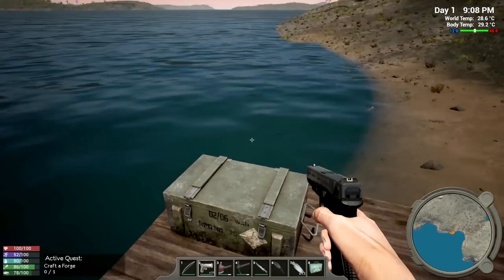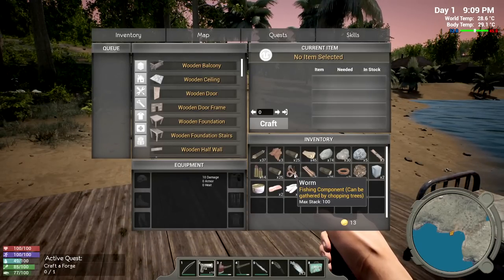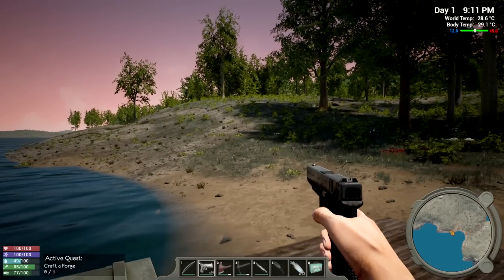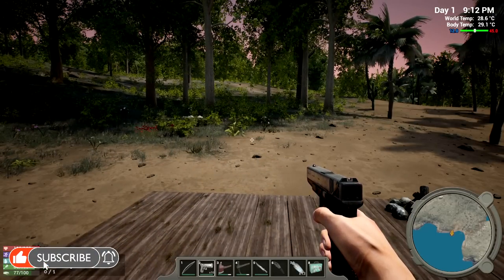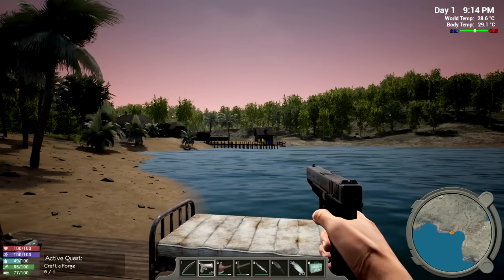We're going to try and hunker down and make myself another crate, then expand as soon as possible. We need to get a forge going. I've also got worms - I think we can fish. There's a lot to do in this game. Super excited! If you guys and girls want to see more, hit that love button. If you're brand new, please subscribe. Thank you for being so amazing. This is Game Edge - catch you on the flip side!